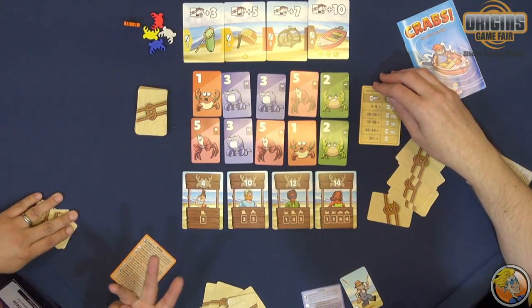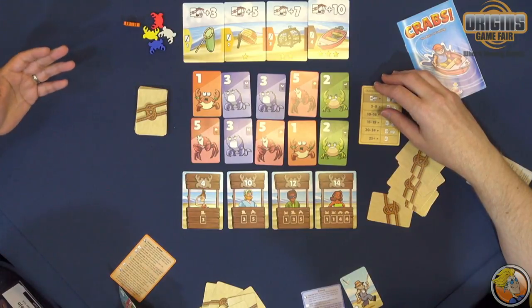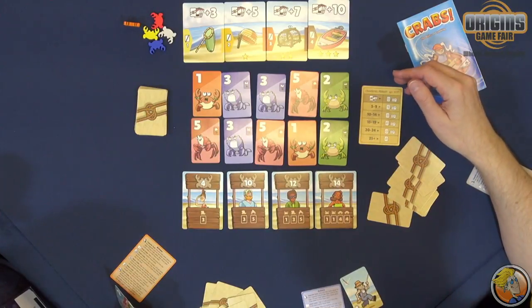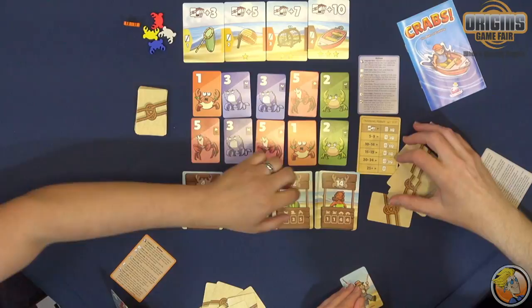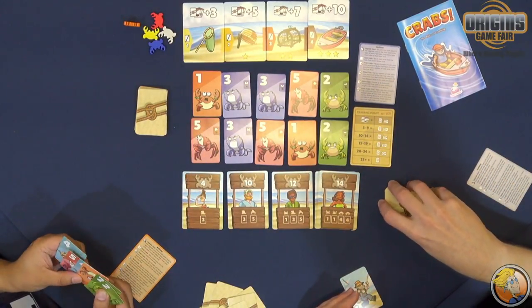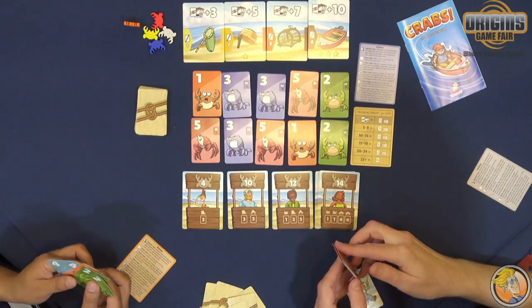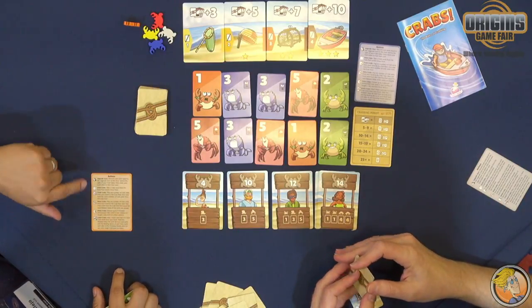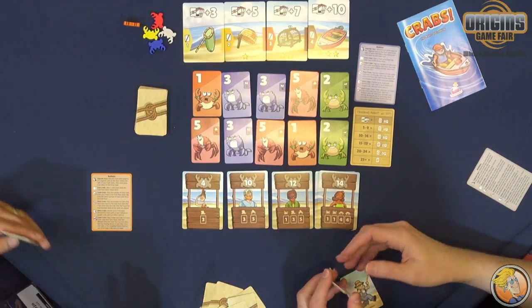On a given turn you go through three things: you take one action — there are six different actions which I'll explain in a bit — then you can optionally fulfill one of these market cards by turning in the crabs they want. The last thing is you check your hand limit, which is eight. You start with six, so that's pretty good. There's a new reference card here that's been rewritten and is a little easier to understand.